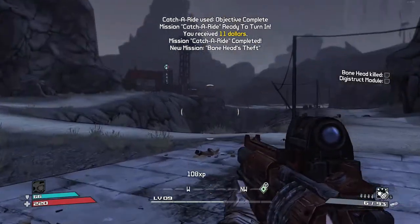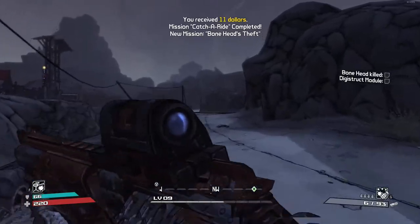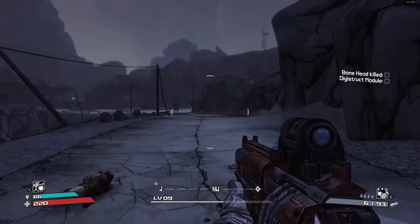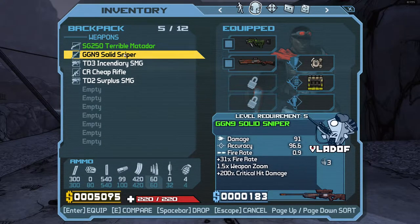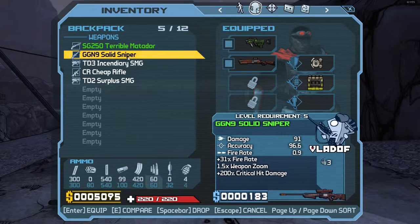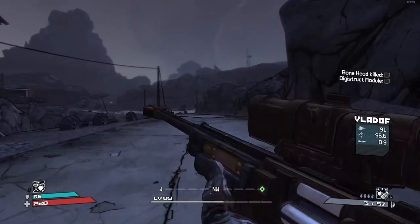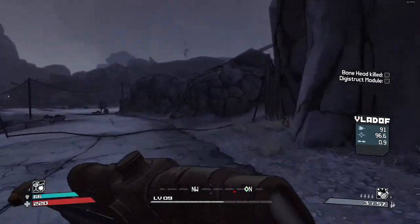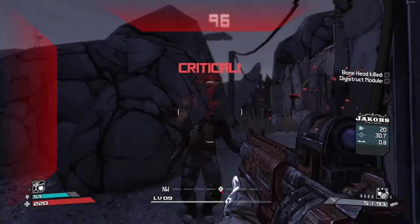Well let's find out — I'm level 9, I'm not too far off, but this guy can hurt pretty well. Should I use the sniper? What do I replace? I'll replace the SMG for now, because the shotgun at close range can do some good damage.